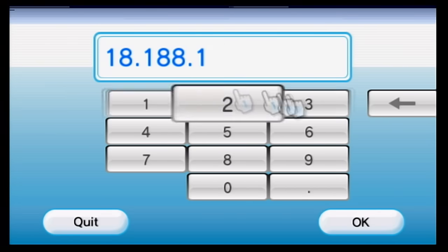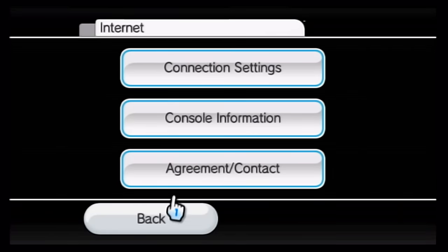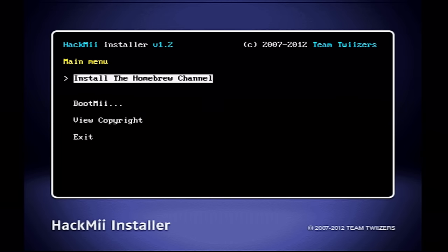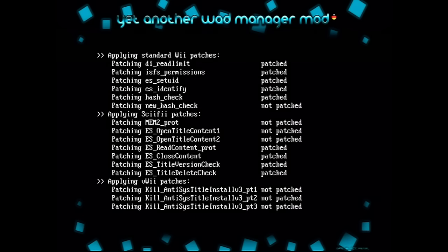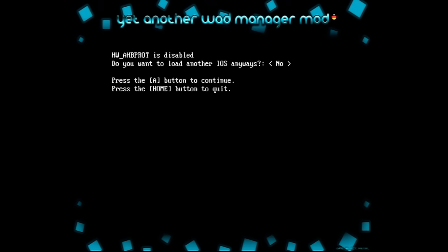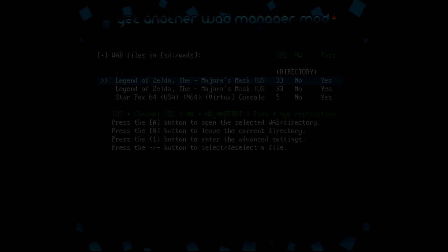If you want to play this version today, you will need to mod your Wii to install it. Softmodding is really easy — it's done through Wi-Fi and only takes minutes. After that, you install a WAD file using a WAD installer, and you can also install a Redux-modded WAD file. You can also install this game on the Wii U's Virtual Wii, though you won't be able to use a GameCube controller there.